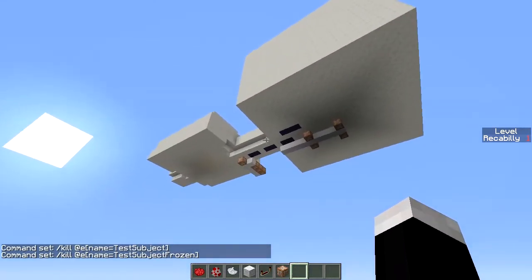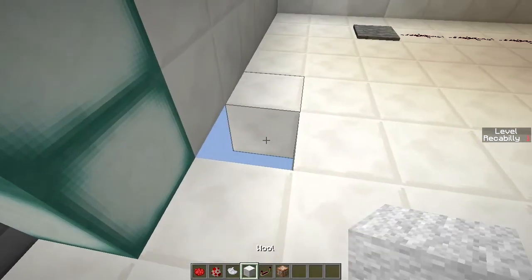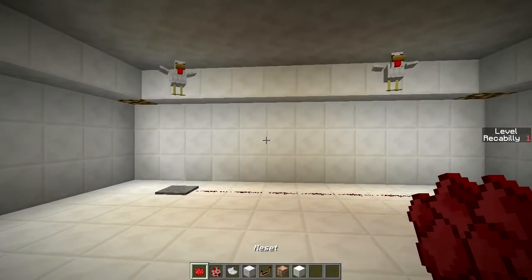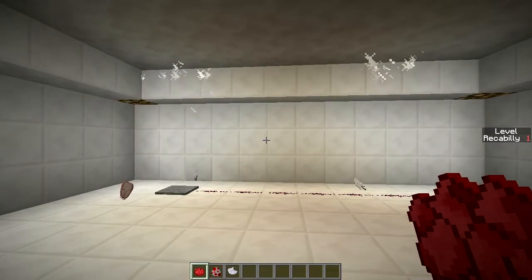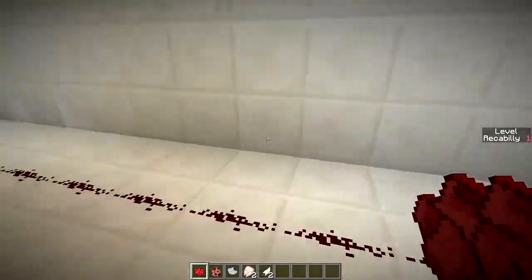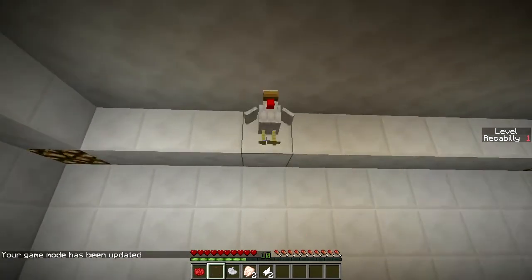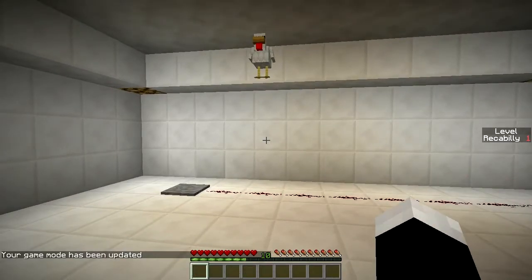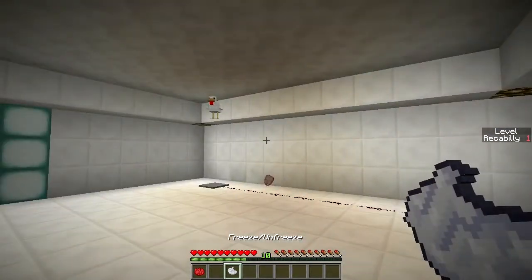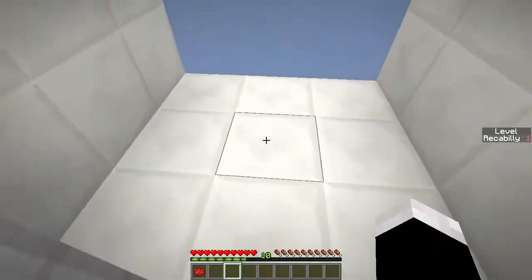It didn't take too long to make this, but it is a very simple example of what we can do. On reset they all die — actually I should teleport them to avoid drops. Game mode zero: we put the mob up here, realize we don't want him there, reset, place him right there, hit reset again, and we can walk into the next level. Pretty cool.